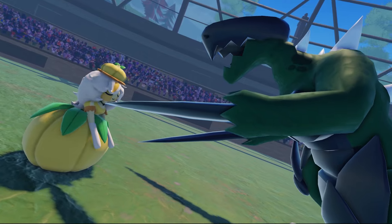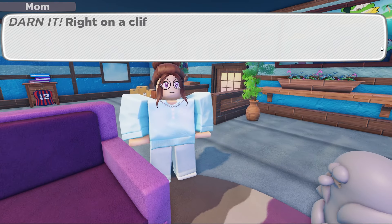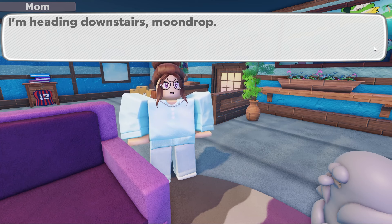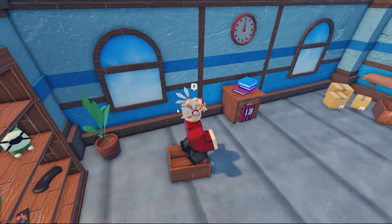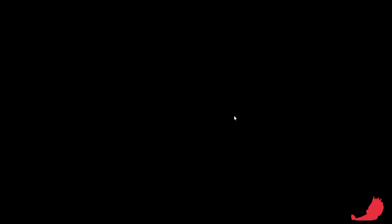Coming up next in 7th place is Jesprit. Sadly, I believe Jesprit is the worst out of the starter trio of Tenorians. This does not mean it's a bad Tenorian by any means. Jesprit has a pretty respectable base stat total, boasting a large HP and attack stat. Alongside this, Jesprit has a pretty good amount of resistances — 4 resistances between Water, Fire, Bug, and Ice. My reasoning for placing Jesprit this low is due to its sadly high number of weaknesses: a total of 6, which makes it unviable for a lot of players.